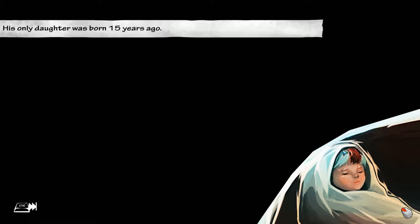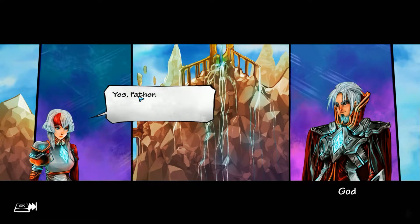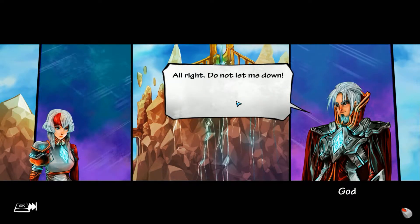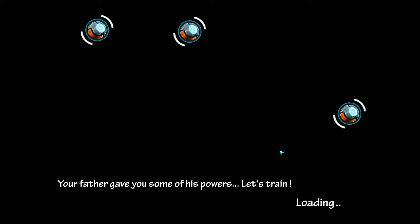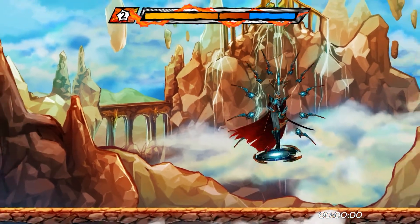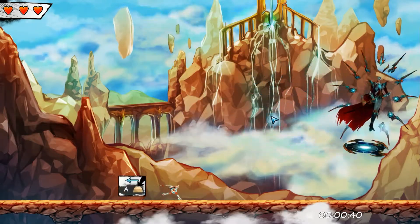His only daughter was born 15 years ago — she's got a pretty bomb haircut — and now it is time for her to start helping her father. 'Are you ready to obtain your powers?' 'Yes, father.' They sound the same because they're related and I'm lazy. 'Do not let me down.' Here we go — your father gave you some of his powers. Let's train. Some Jedi mind trick training with floating orbs. Oh, you're fighting your father — that's why you start off fighting God. You're a lot smaller than him.